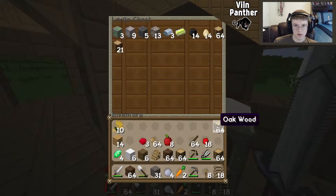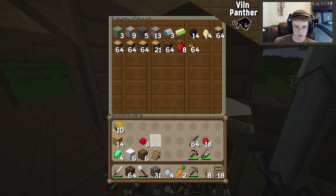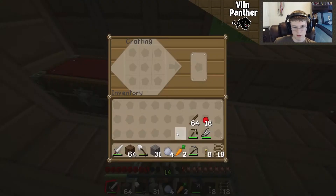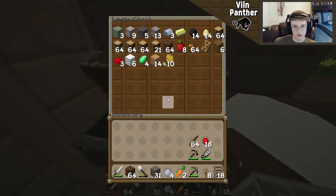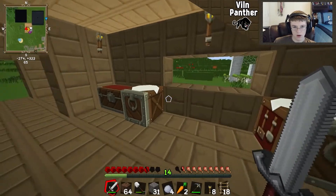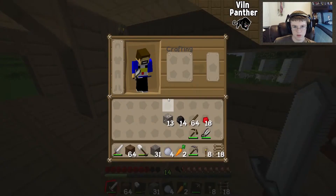I need a fam guide — yeah a fam guide would really help. To make fam guides you need rotten flesh, bone, string, and gunpowder. I'm gonna try and get one of those later. I'm gonna smelt some of this — actually I'll just take that off. I don't have furnaces in here.